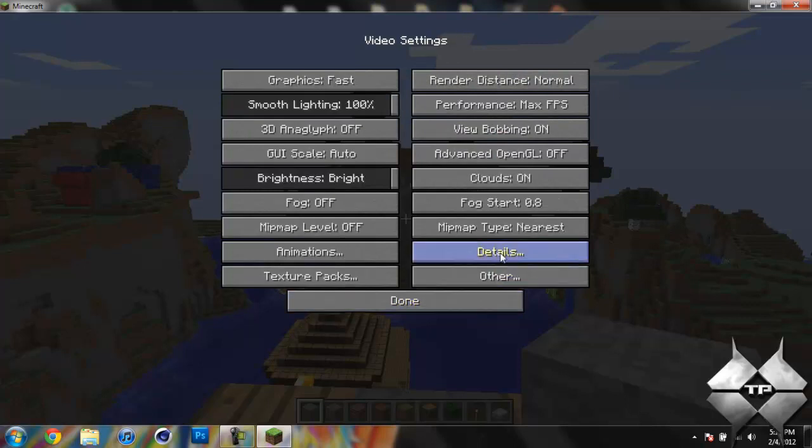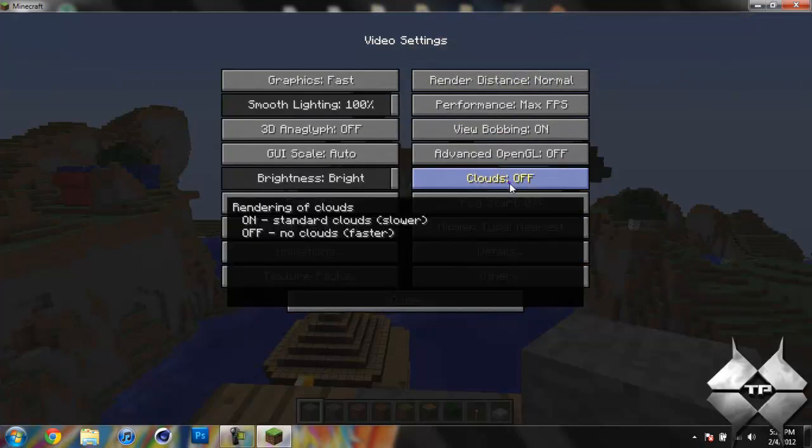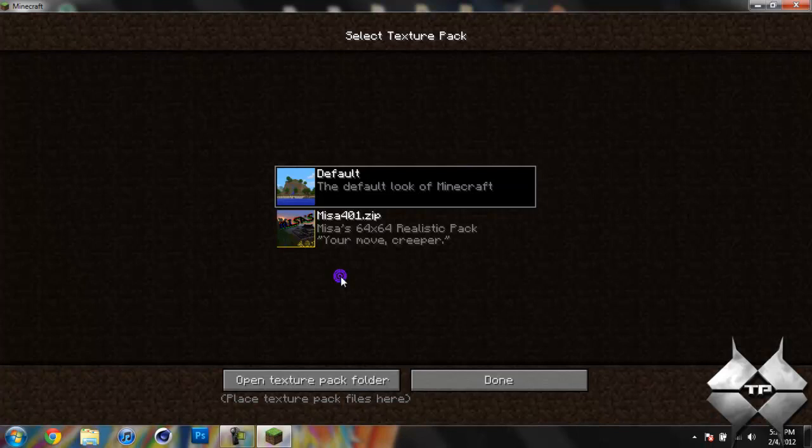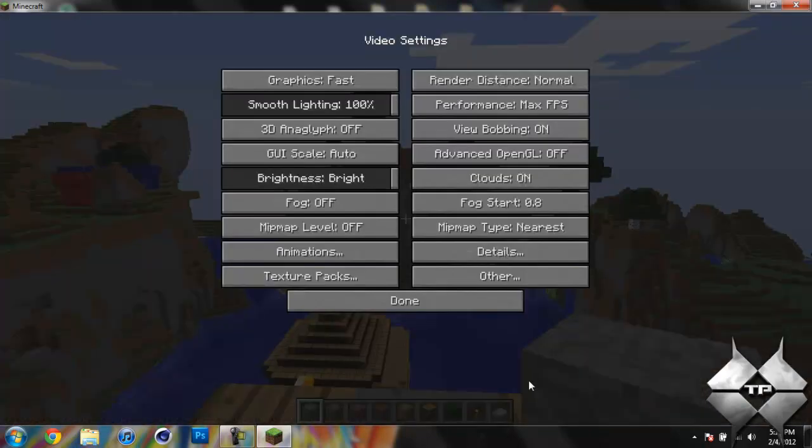And then we also have the clouds — we can turn those on and off. And then we can change your texture pack in the game. You just go ahead and click on texture packs and you can change the texture pack while you're playing Minecraft instead of doing it at the main menu. So that is a cool feature.